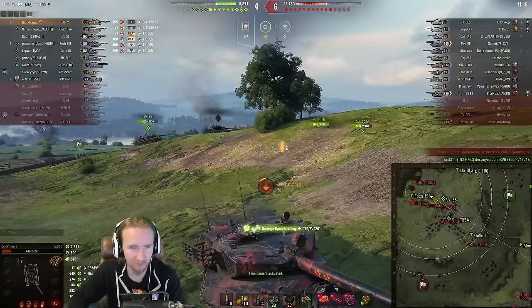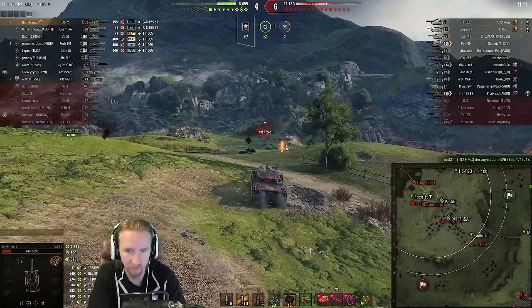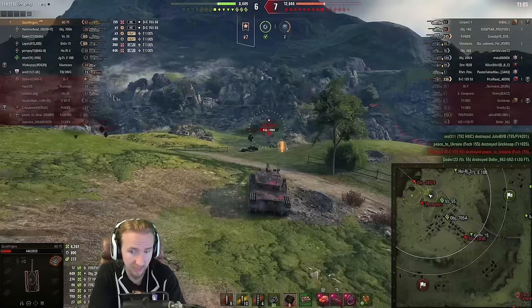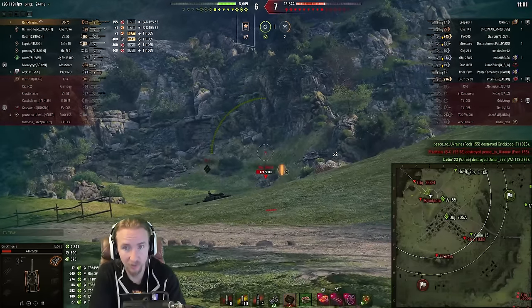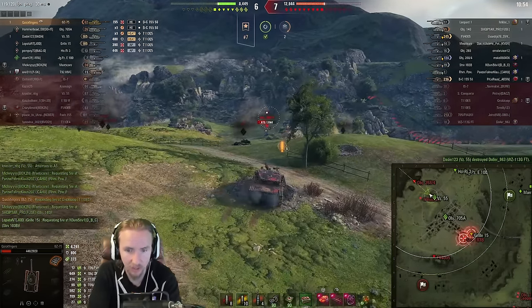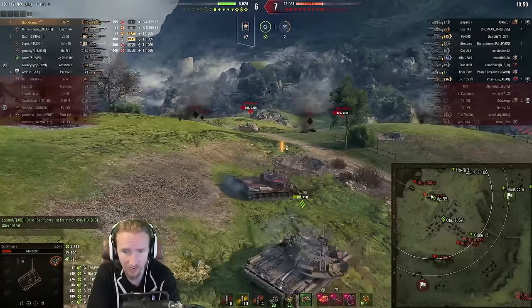Just the VZ55 looks like he wants to abandon this position, as the 268 Version 4 goes after the Fosh 155. I'm looking for the 268 Version 4 — they want to get a shot into us. The last thing I want is to be removed from this game. I've got to keep poking to bait out the shot, because we're down by 4,000 hit points. If you don't play, especially as you can see down the southeast of this map, you just get further behind to a point where you can't come back.